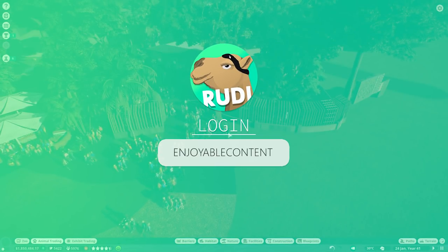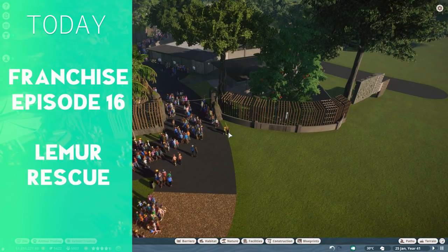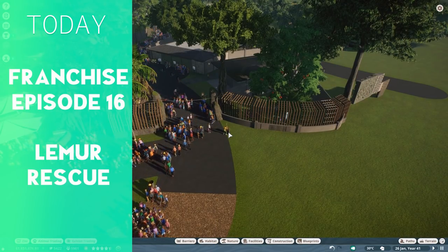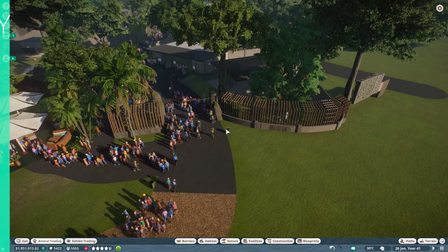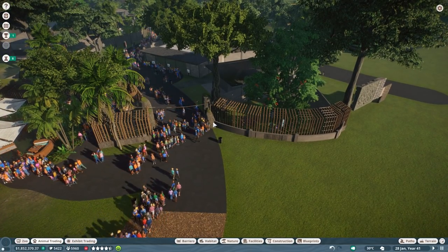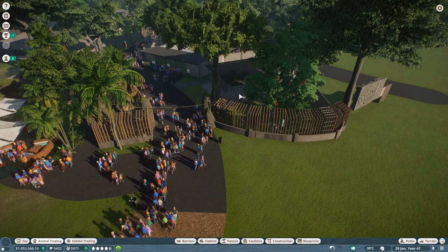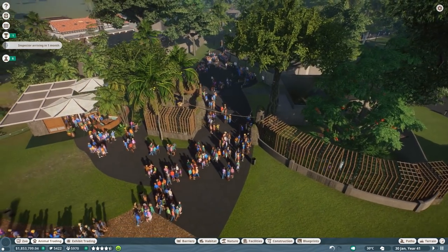Welcome everyone to the next episode of our wonderful Casa de la Tierra, or the efficiency zoo. Today it's going to be an overhaul episode. Over the last couple of episodes, the lemurs overall don't really have a good time in their habitat, so we're going to change this today.